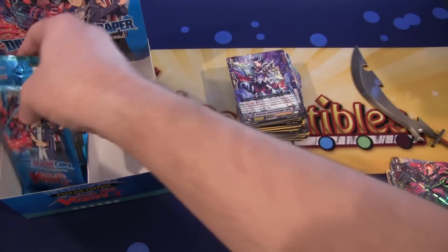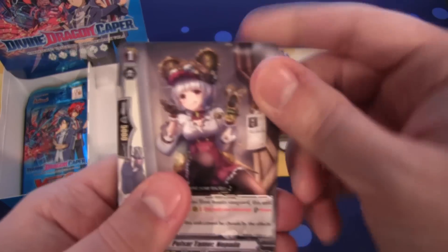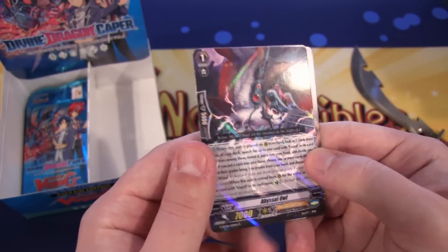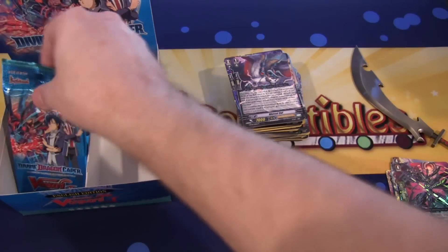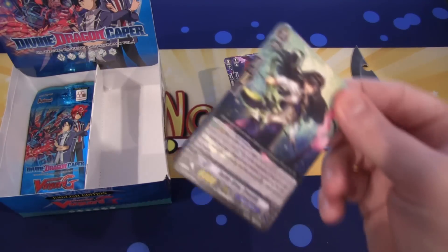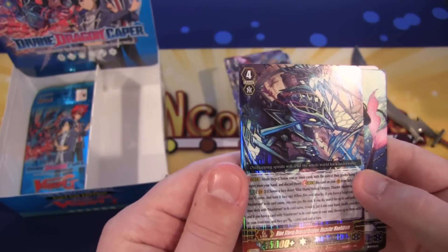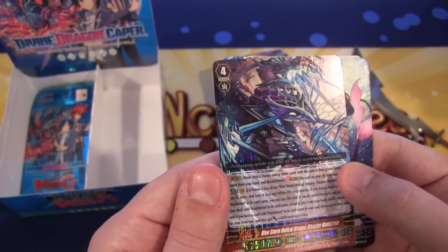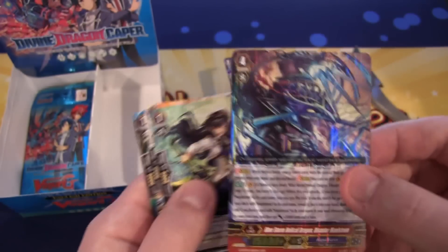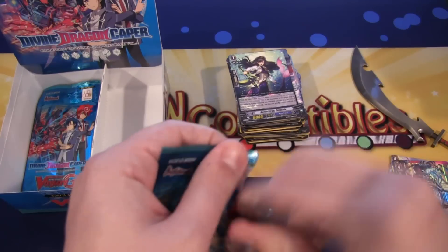And then a rare: Abyssal Owl. I think we're missing like a triple rare or something. And we have an Aqua Force triple rare this time — Blue Storm Helic Dragon Disaster Maelstrom. That's a really cool triple rare to get; I like that especially for the artwork. So we got a G-Unit for Aqua Force. Not bad.